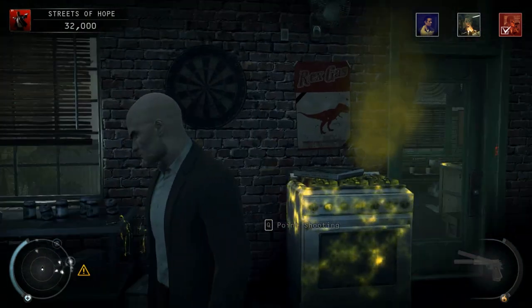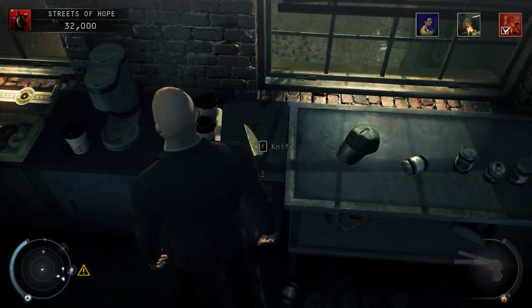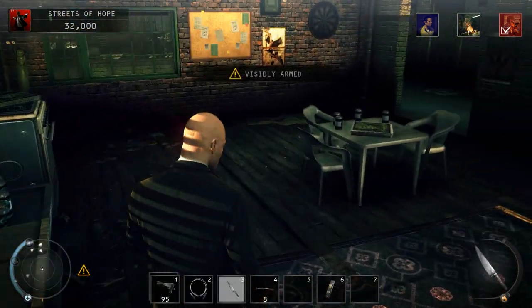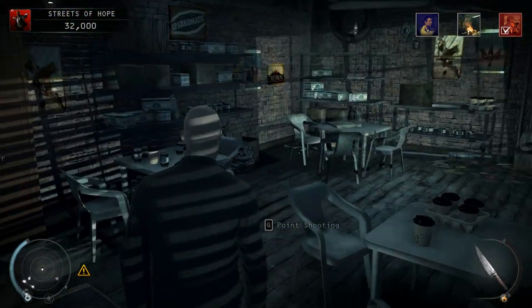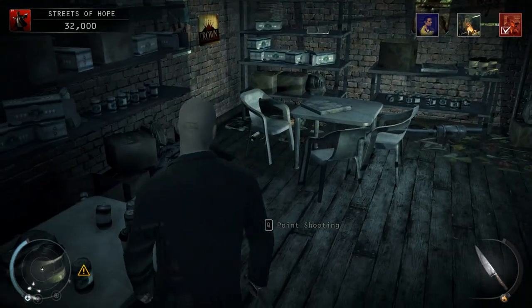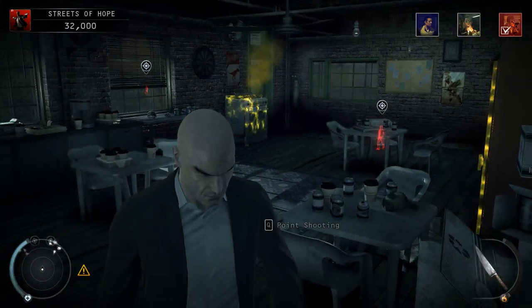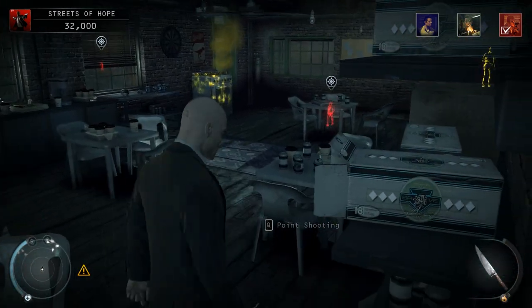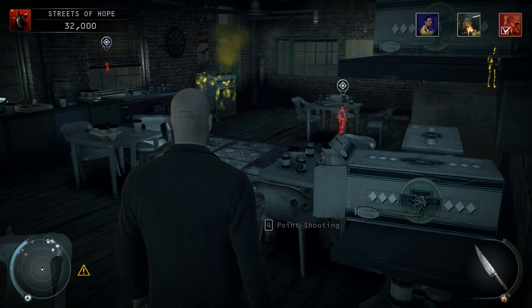We need something to throw — will the knife work? Yeah, the knife will do. We can throw the knife at the stove, causing him to walk over to it. I'll stand over here, and when he gets close I'll throw the knife at the stove. He'll walk over, pick it up, and then we'll blow him sky high. Here we go.